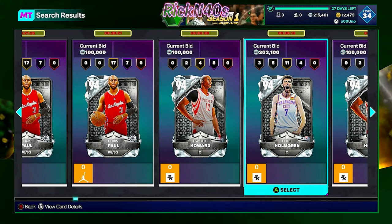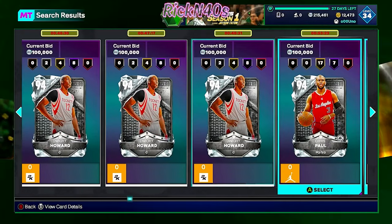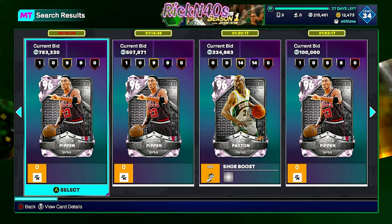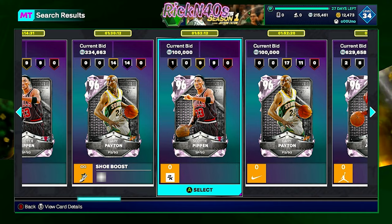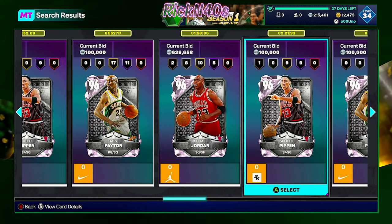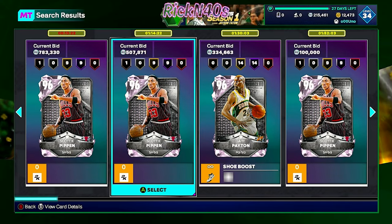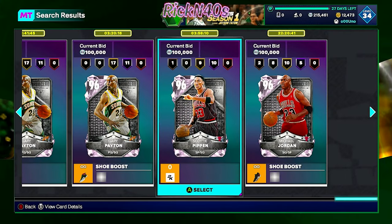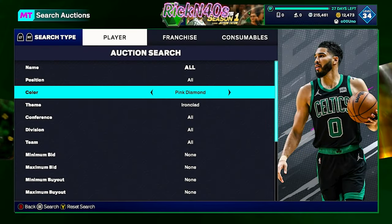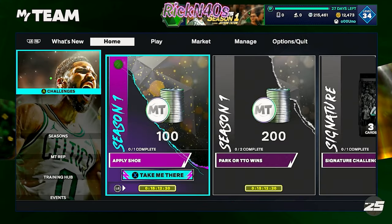A lot of these auctions are over my head — I don't have enough MT to get in on them. There are a lot of Chet Holmgrens out here. As far as pink diamonds though — I see a few Scotty Pippens. Scotty Pippen 600K and he's not even the premier player. 700K for Scotty with 13 minutes on the auction — these are going for a pretty penny out here.